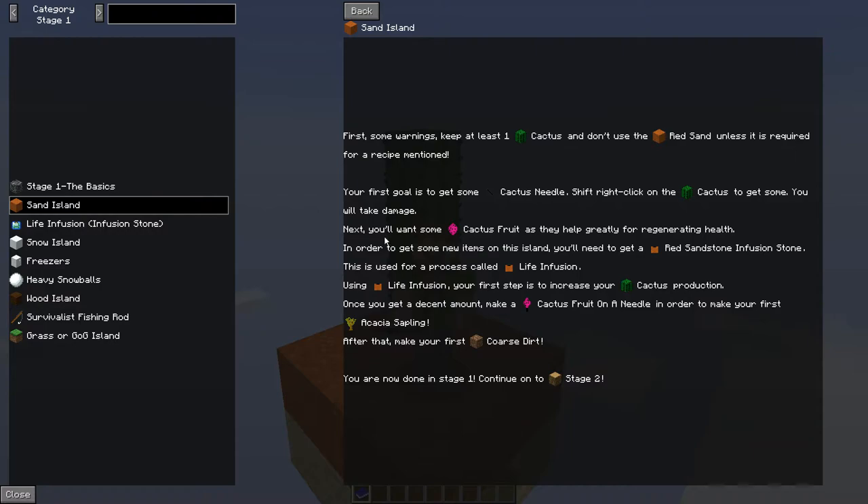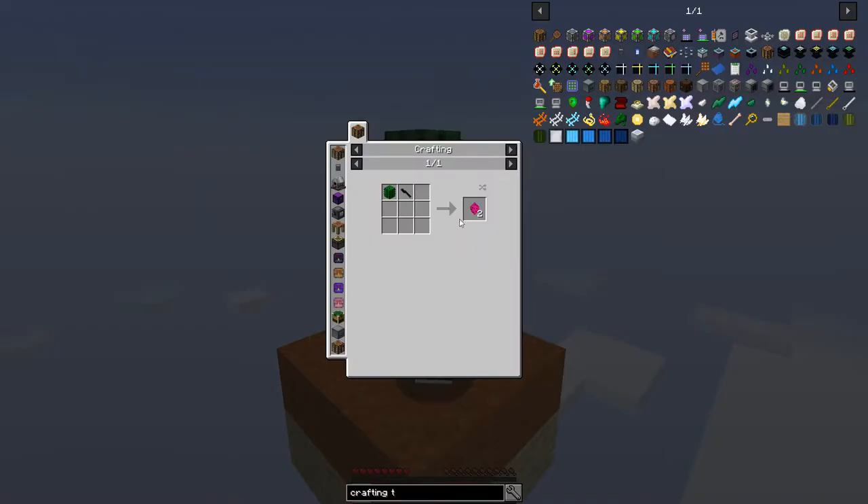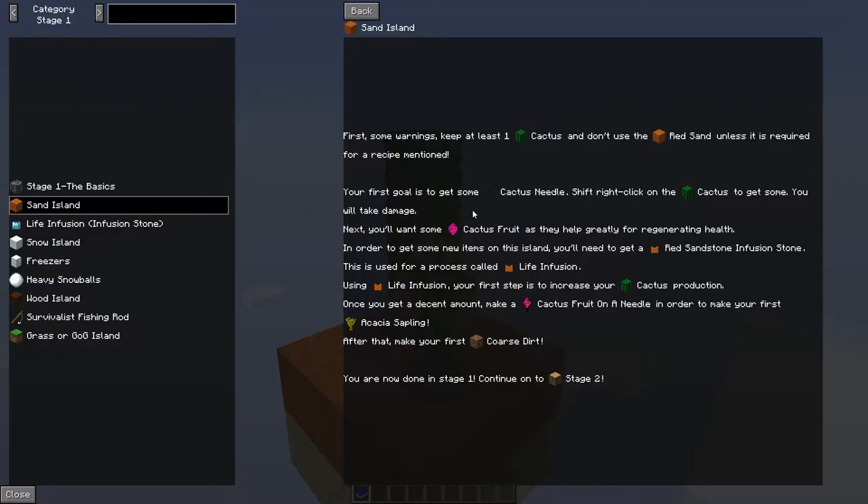Next you'll want some cactus fruit as they help greatly for regenerating health. Cactus fruit is made from a cactus with a cutting knife, and you get two cactus out of this. In order to get new items on this island you'll need to get a red sandstone infusion stone, used for a process called life infusion.